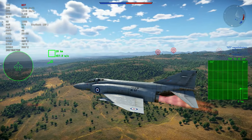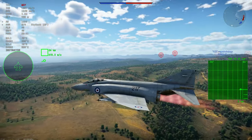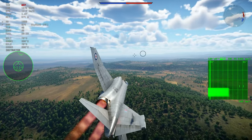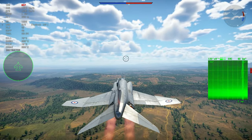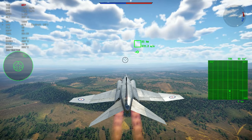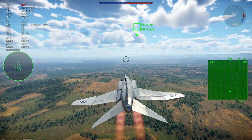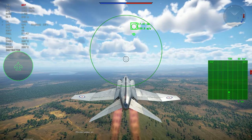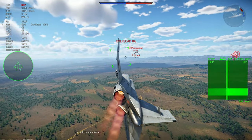I think Gaijin is very scared of putting all-aspect missiles in top tier aircraft right now. I don't think it's that big of a deal — flares are very effective against these types of missiles. In head-ons it's very easy to just use flares and ignore the missile without even having to avoid it.